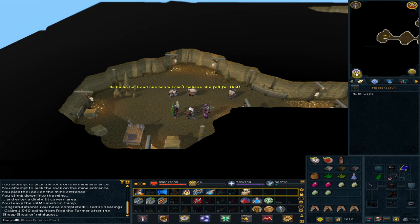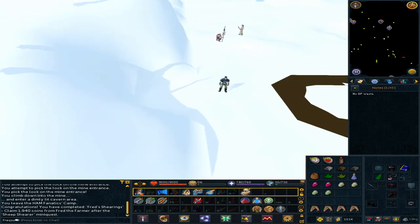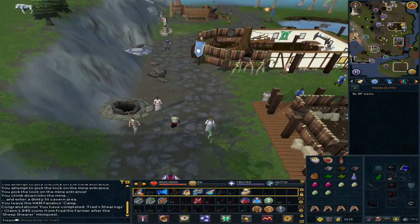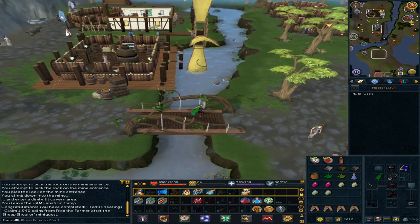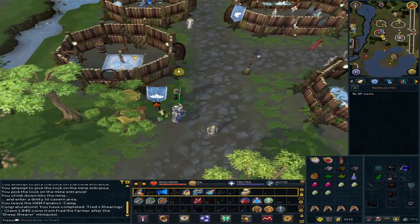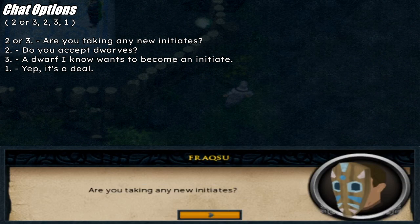Use the lodestone to Taverly — we are heading to Sunview. Go east from the lodestone. Talk to Sunview. Option 2 or 3: 'Are you taking any new initiates yet?' Option 2: 'Do you accept dwarves?' Option 3: 'A dwarf I know wants to become an initiate.' Option 1: 'Yep, it's a deal.'